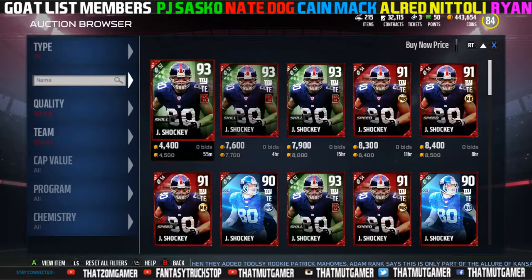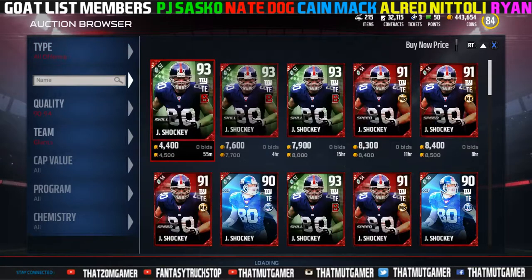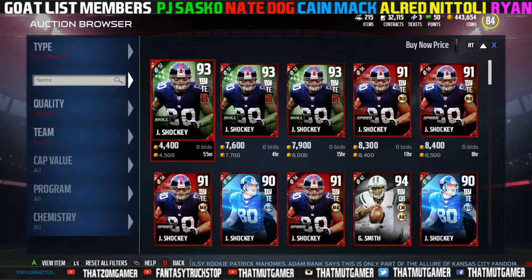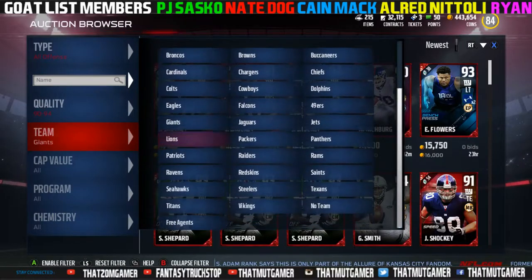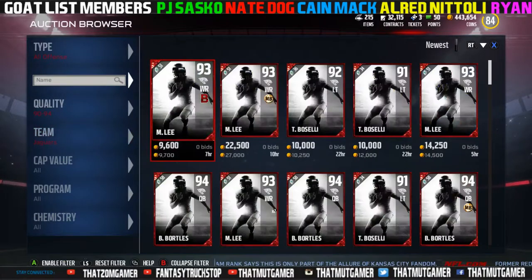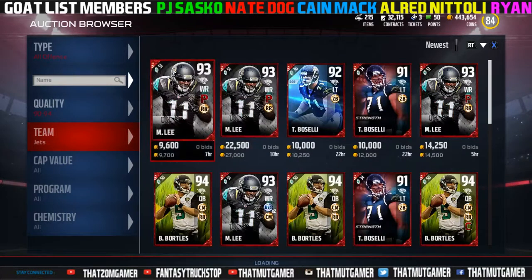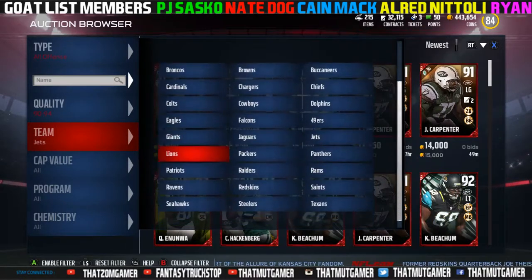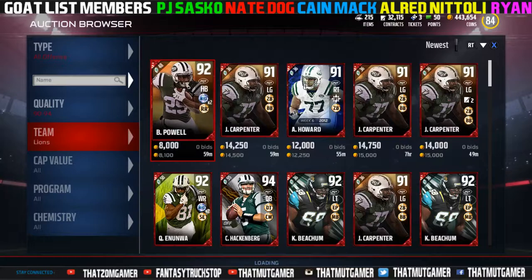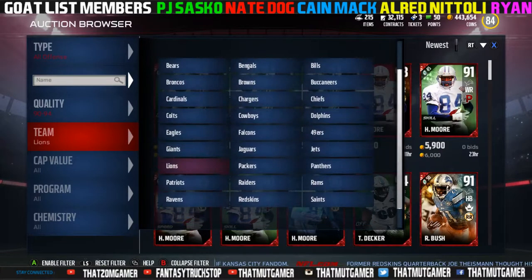Like when they maneuver players from one side of the field to the next, fumbles could be different, catches could be different, different animations, different abilities. Especially with the fact that we do have chemistries in this year's game, they could add in different chemistries with abilities that actually truly show on the field. Last year we did not see the actual chemistries and abilities show on the field.